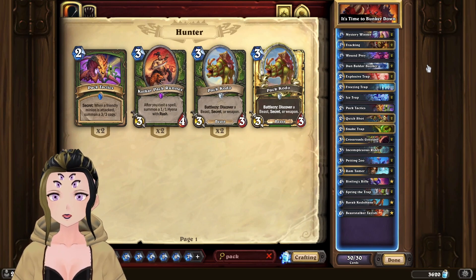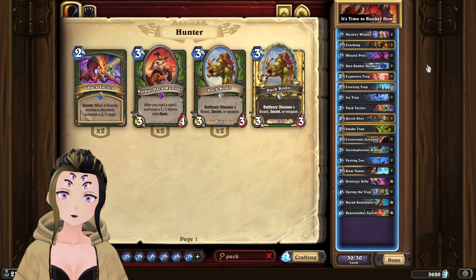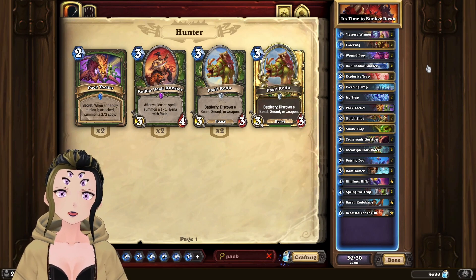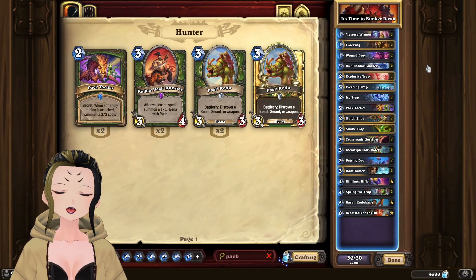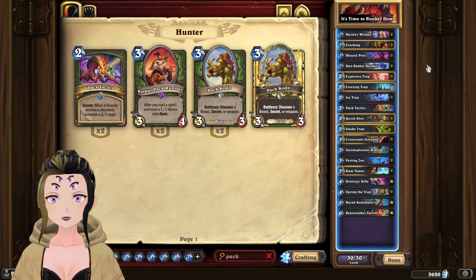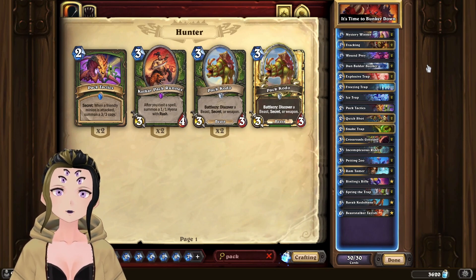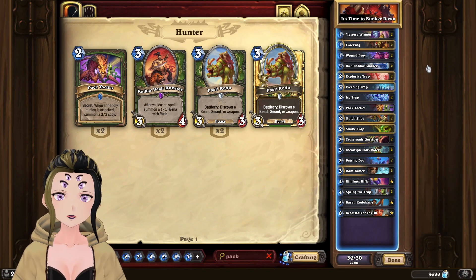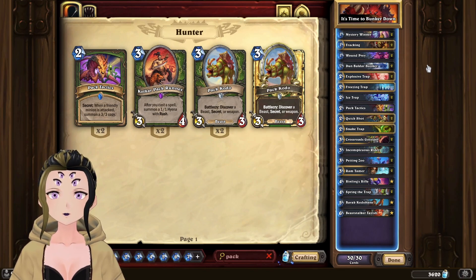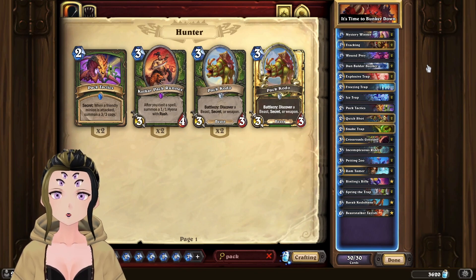Freezing Trap is a secret you never want in your opening hand. Same goes for Pack Tactics and Snake Trap, but if you have to choose between those three, always keep Pack Tactics. The final card you might want to keep is Petting Zoo, since that's your main win condition. If you can get a bunch of cheap secrets out by turn three without your opponent triggering them, you can slam down Petting Zoo and win pretty quickly.